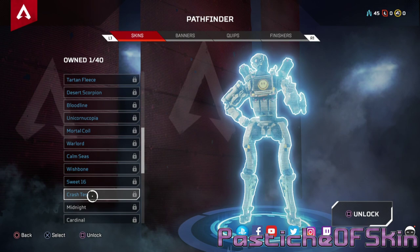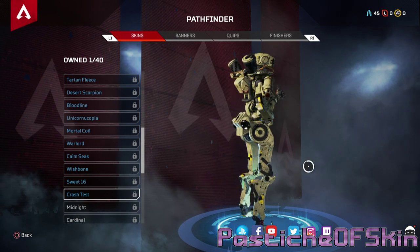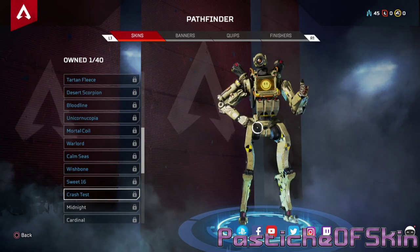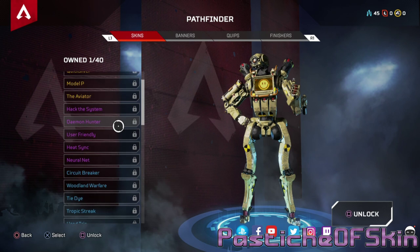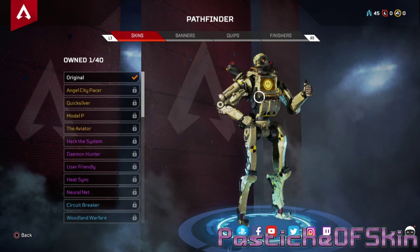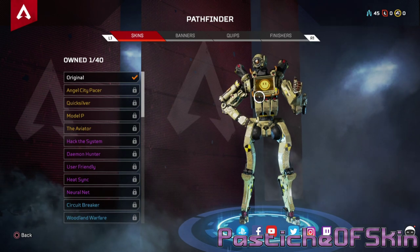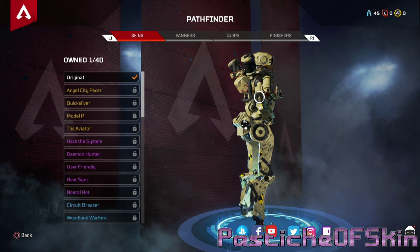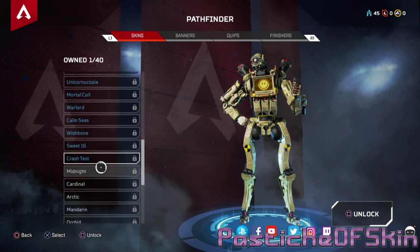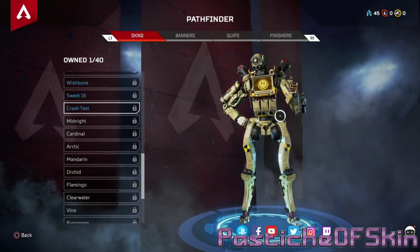Crash Test Dummy — hell yes. I like the crash test symbols all over the body. Love the design, love the idea of it. I actually would have preferred this color pattern on the Aviator body — that would have been cooler. You've got the Model P which is the rusted-up prototype, and then a crash test dummy version of the Model P would be better than the Aviator. I think the Crash Test Dummy skin makes more sense on the prototype body.